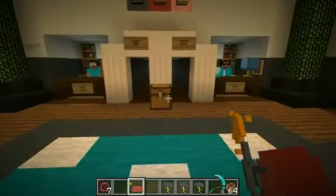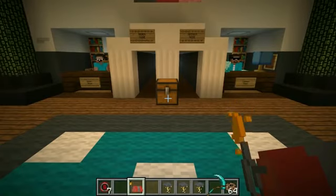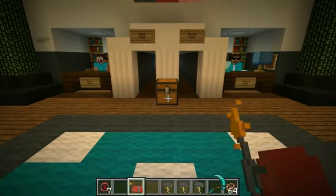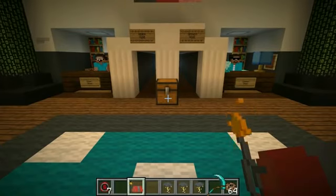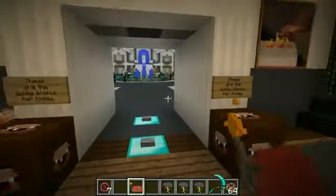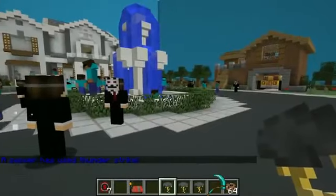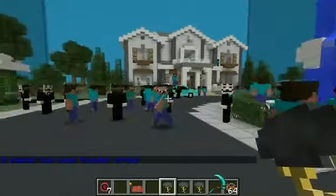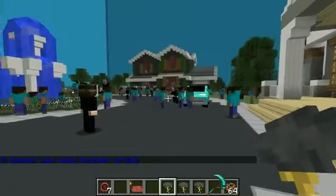I bought the totem of undying — if you kill me I will come back to life! That's pretty genius. I think Love Comes told me it needs to be in your actual hand. Keep it in your hand. Oh my god you look amazing! I'm ready for this round. I'm hiding now — you may start counting. Is it in your hand right now? Yes! You can't see it? That's important. Twenty, nineteen...